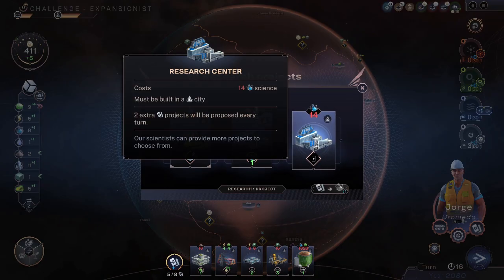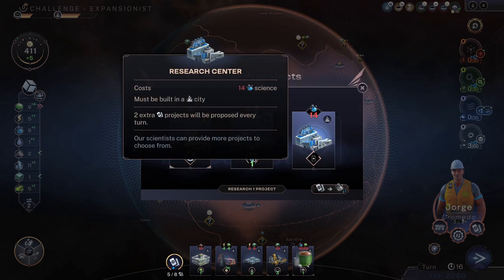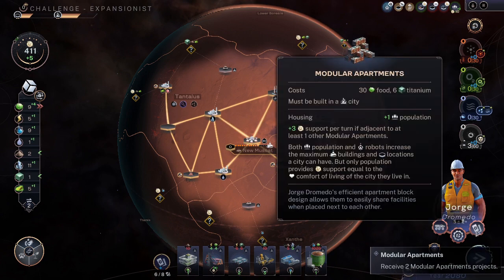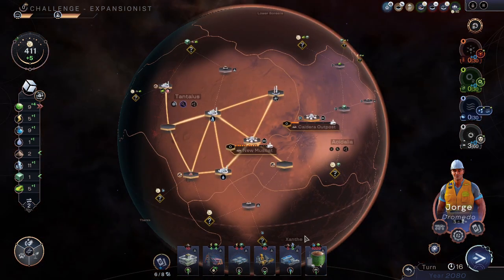A research center — some more projects to sort through. Robots in the sea provide an extra expansion point, maybe, but not right now. Another laboratory sooner would mean more science. We can explore or remove more rocks — let's do this. Two needed to go, two are gone. Now we can do nothing more at the moment.